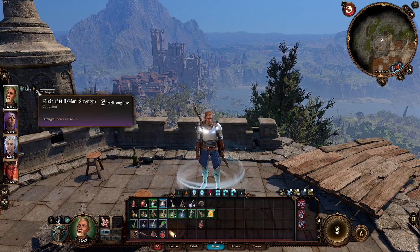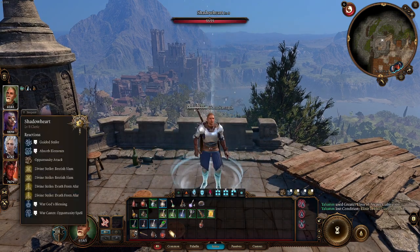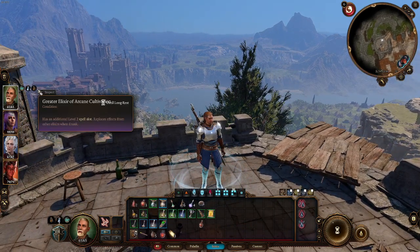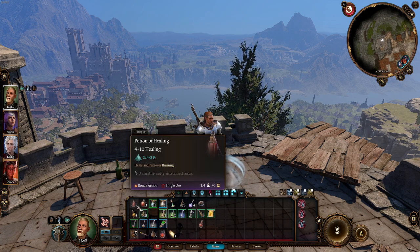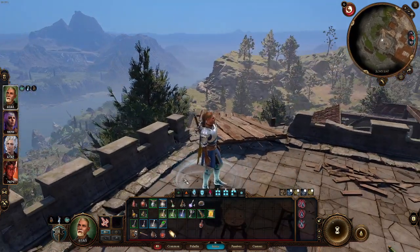You can see this one here is the Hill Giant Strength. But if I pop a Greater Elixir of Arcane Cultivation, it gets rid of the Hill Giant Strength. So you can only have one elixir active at a time and they all last until a long rest. Potions are instant, on a duration, or until a long rest, and you can have multiple potions active at one time.